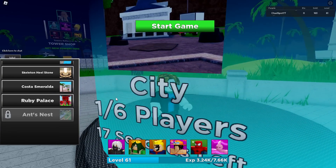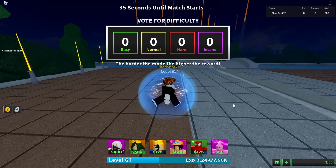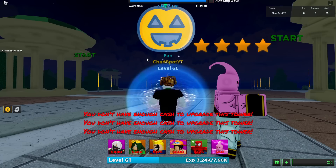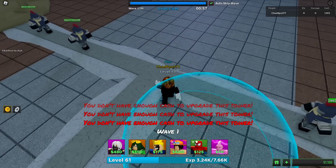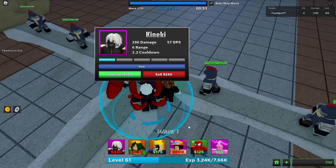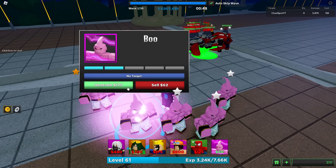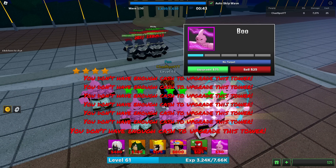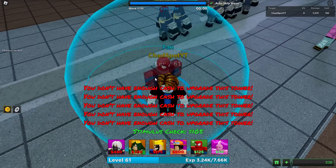Let's give it another shot at Ruby Palace. This time we need to make sure we click Easy and hopefully we don't DC again. Auto skips on - 14,000, yeah that's what I thought. We're just gonna go insane farms - that's the move. Damage and then farms. Wow, these guys really snuck through like that - that's disrespectful.